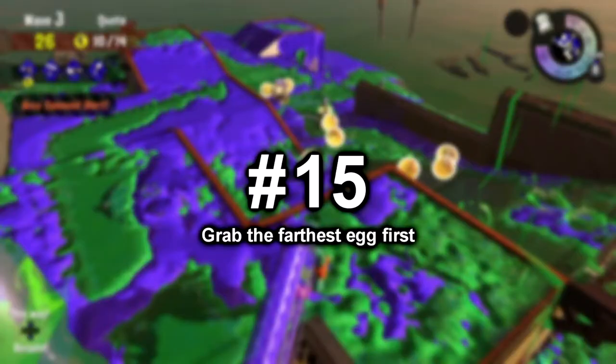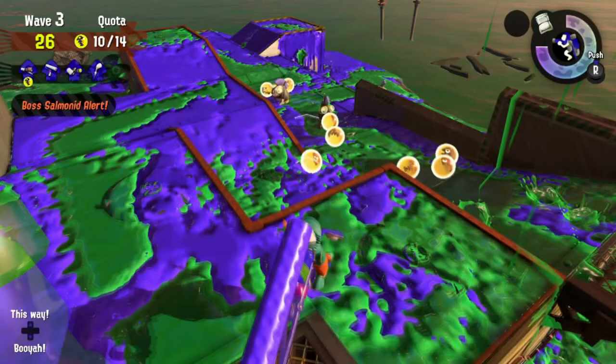Number 15: Grab the Farthest Egg First. If you're presented with a bunch of eggs, always try to get the egg that is farthest away from the basket. Those are the easiest for the Salmonids to steal because of the short distance from the shore. If you grab the farthest one and you're on your way back to the basket, you can stop any Salmonids that are trying to steal the eggs that were closer — which means theoretically those eggs cannot be stolen. And besides, your teammates are probably going for the closer ones anyway, so those eggs are definitely safe.